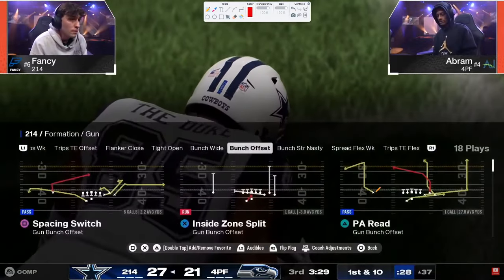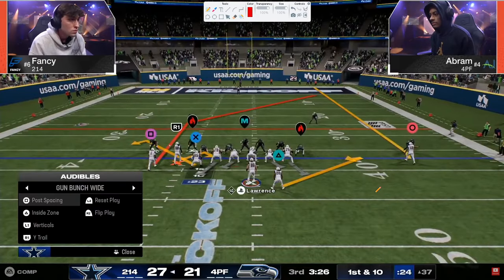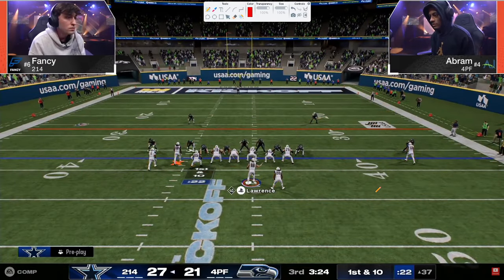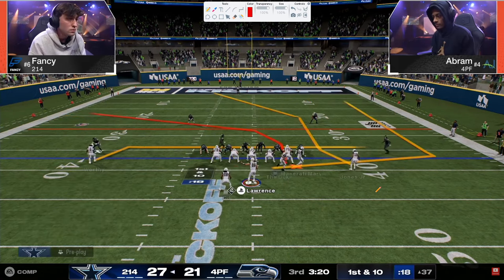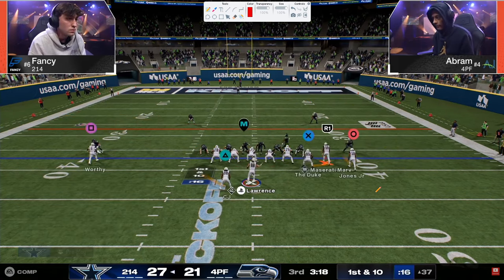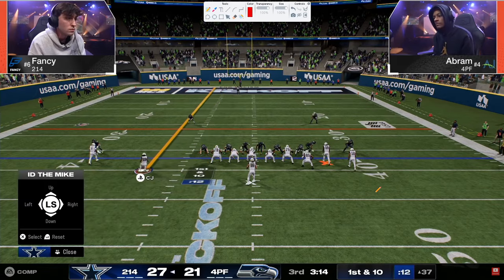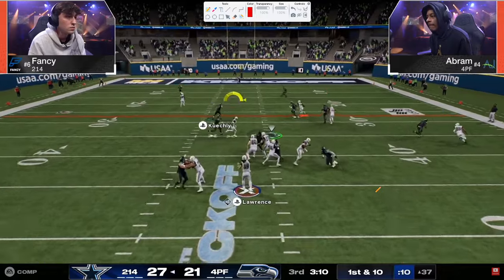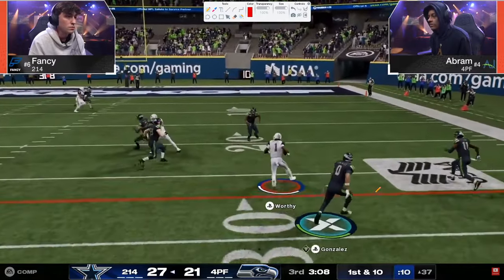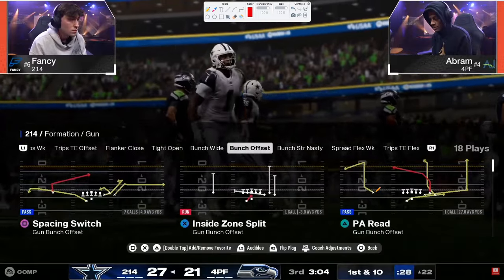Good read there on the crosser. First and 10 — situationally, if Fancy takes three, that's not bad. We're starting to run out of time here. Abram is starting to run slowly out of time — he's still got time, but this is do or die for Abram. He's expending every resource to try to get a stop, and Fancy is in a situation where he can score or settle for three, and it's not the end of the world.